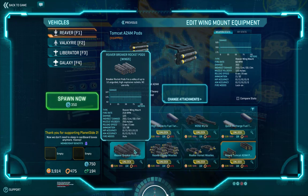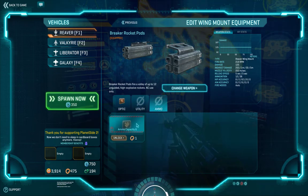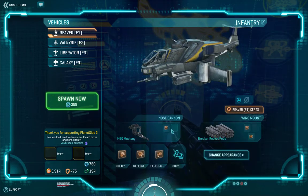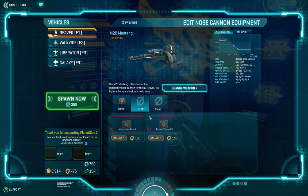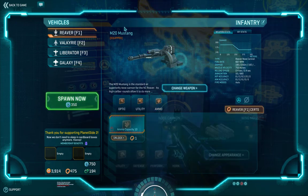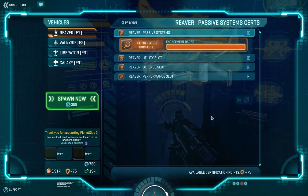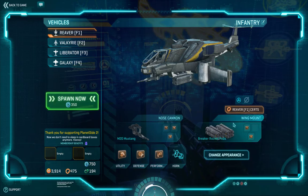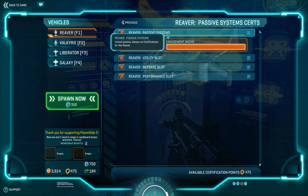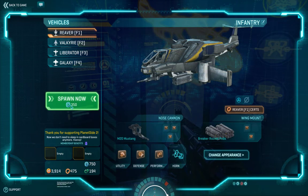I'm going to put the Breaker rockets on here and load them up. I don't think I loaded up the main weapon, so I'm going to do that. I got everything loaded out. It's like I talked about in the other video — you can go in here for the certs. Mainly what you're looking for is the passive, because that's the only thing you're not going to see when you're out here. You want to look in all your vehicles and check your passive.